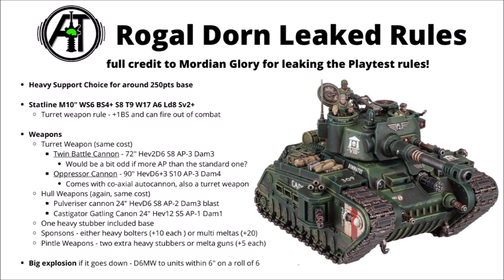Apparently you get one heavy stubber included at base — I guess that's the one on the top with the top gunner. You also have the option of taking heavy bolter or multi-melter sponsons; the heavy bolters will be 10 points each and the multi-melters 20. Finally, you have the front swivel-mounted weapons — heavy stubbers or melter guns — apparently at plus 5 points each. At 5 points per, I think they're pretty much worth the upgrade, even if they're just firing a bunch more lead downrange to take out light infantry.